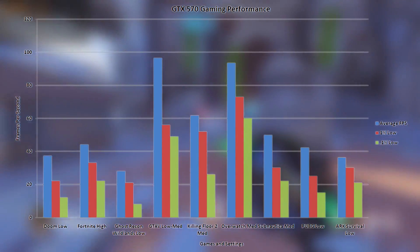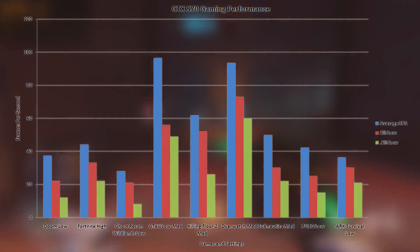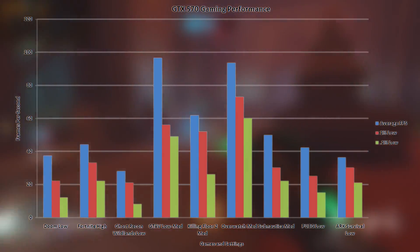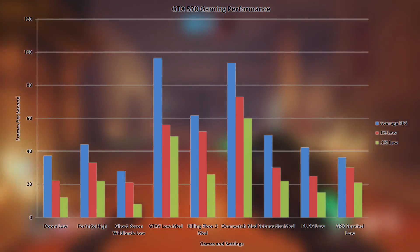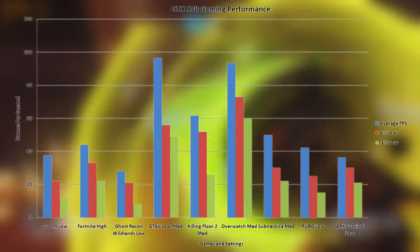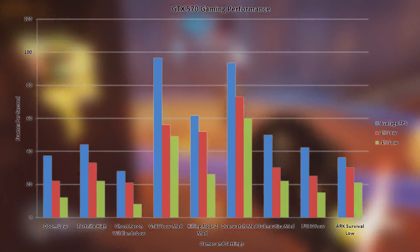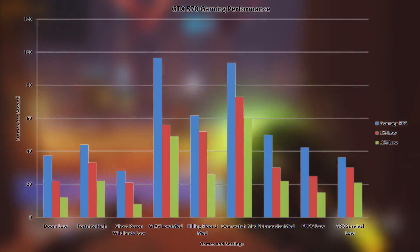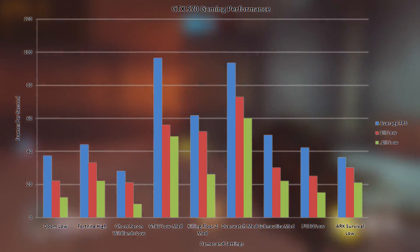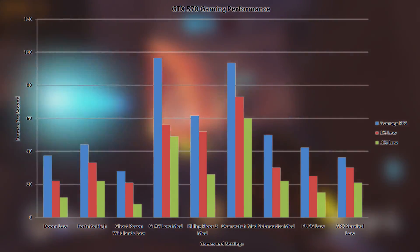GTA 5 ran great at 1080p low, with a 96 FPS average and a 1% low of 56. You could probably increase the settings a bit depending on your desired level of fidelity, but personally I'd rather have the frames in this game. Either way, the 570 handles this game nicely. Subnautica is a stunningly beautiful game at these settings, and this card handles it well. The low frame times it managed lend nicely to fluid movement, which is important in a game that takes place almost entirely underwater.